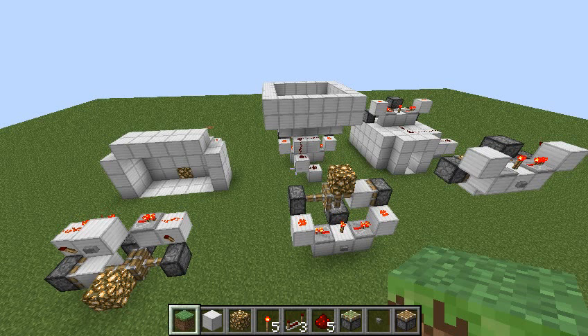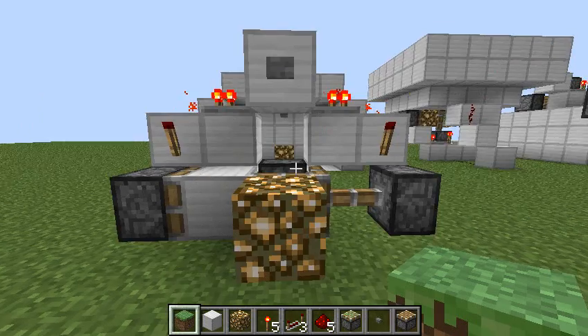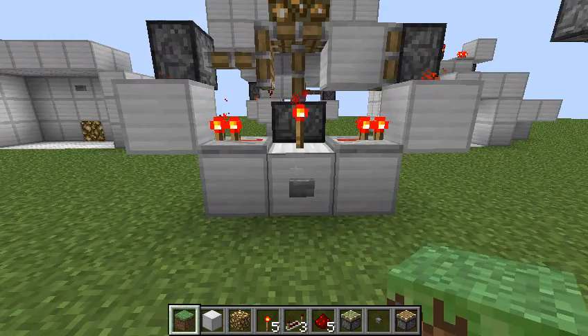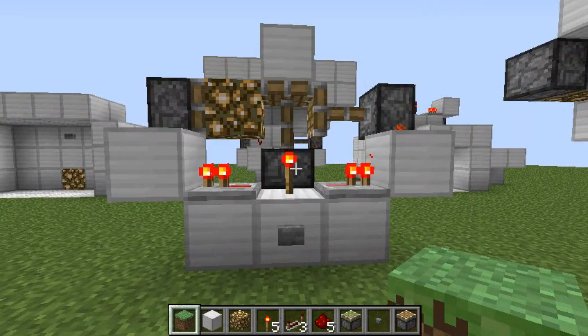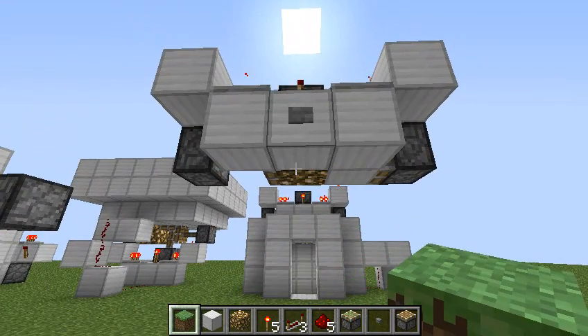Hey, what's up guys, how's it going? This is Unhost here from Nativisions, and today I'll be teaching you everything that I know about block swappers. There are three different kinds, and I've got each compact design that I've chosen for this project. The first one is going to be a wall block swapper, the second one we've got a floor block swapper, and last but definitely not least — and maybe the most popular — is the ceiling block swapper.